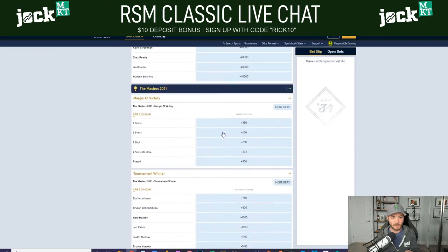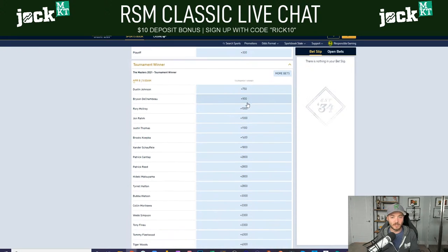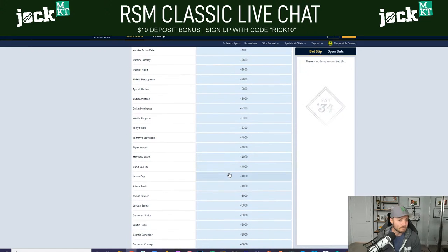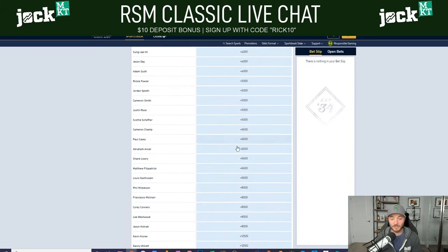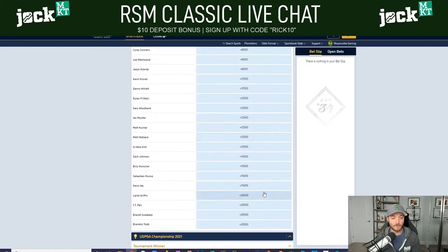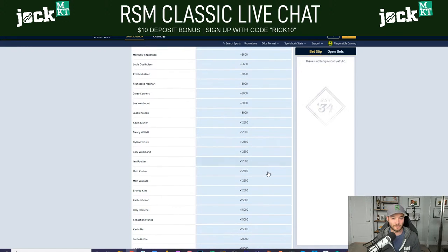Looking at Masters 2021 on William Hill: DJ is enlisted as the favorite. Anser just played well in November — you'd think April should be a better setup for him at 66-to-1. Kokrak at 80. Some of these numbers are definitely going to move throughout the year, so you want to be grinding on these as the year goes along. Kisner at 125 is pretty interesting.